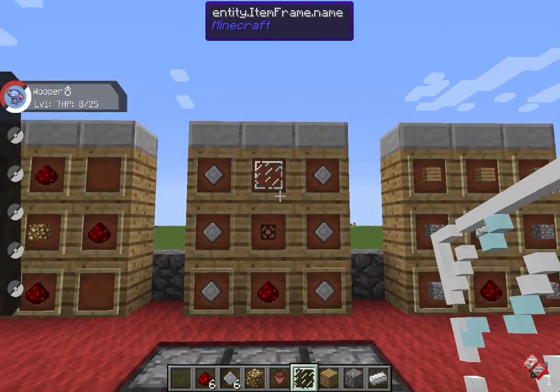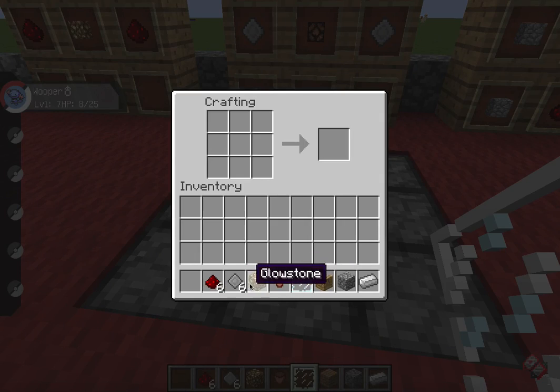You need a redstone lamp to put into the PC. So you place that there — use four of your six redstone and you get a redstone lamp.